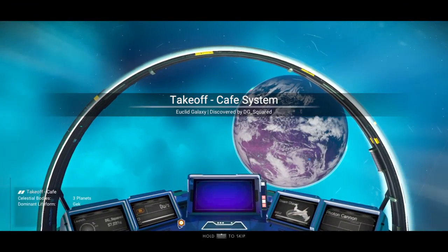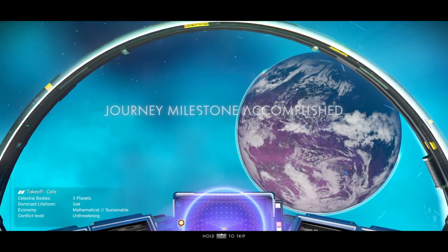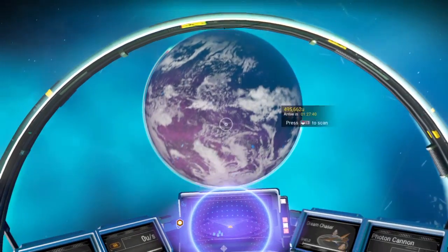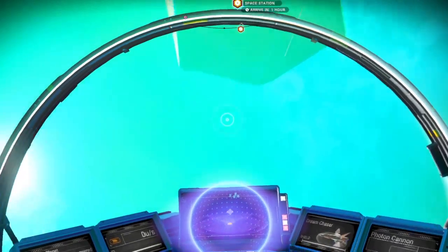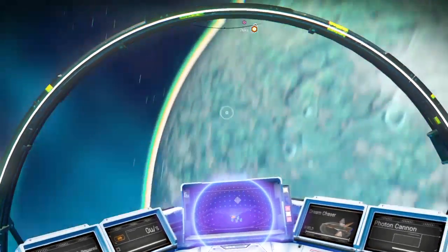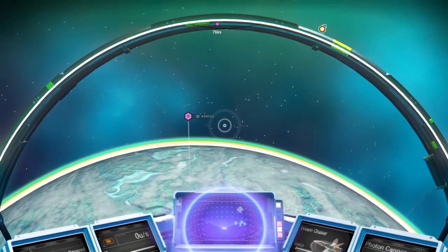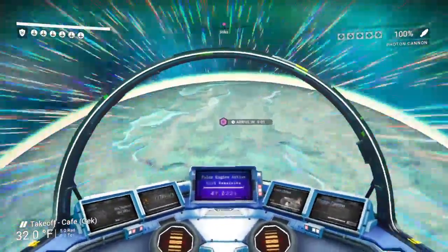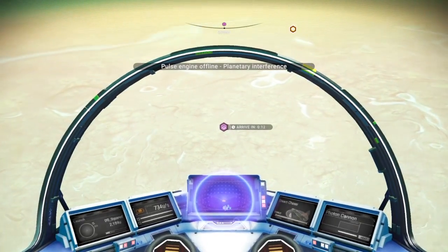Now we're going to Takeoff. This is a new save so I keep getting milestones. Okay, is there any markers? There we go. Takeoff - so it might be another one that looks like a rocket, maybe.